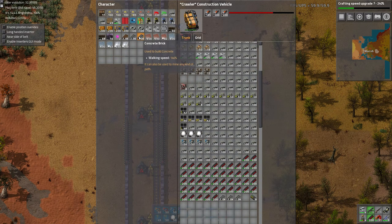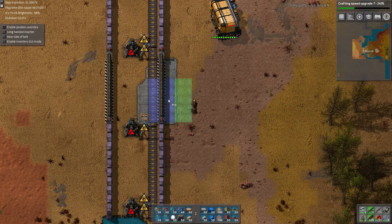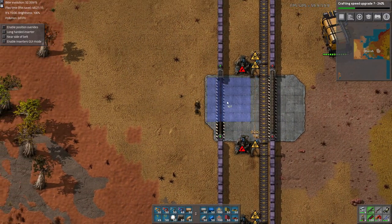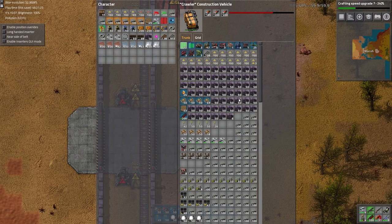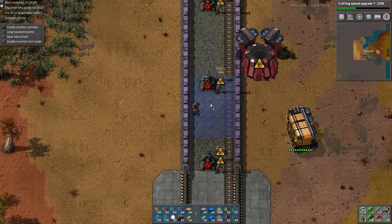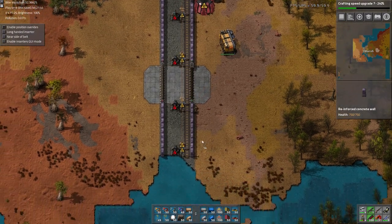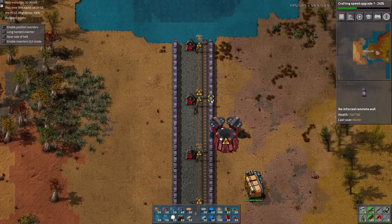Where's the concrete at? There we go. Looks like we already had some. And a little bit of wall there. Just gotta modify this a little bit. We can also remove some belts that are not necessary. Looks like those ones all are.